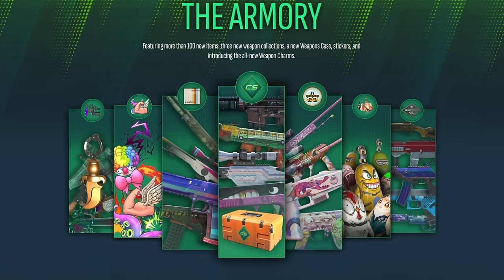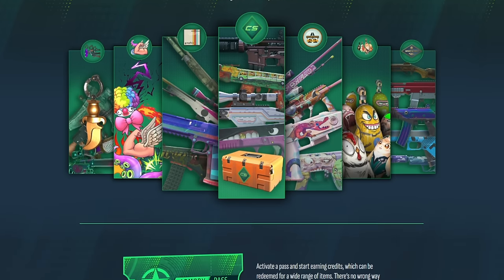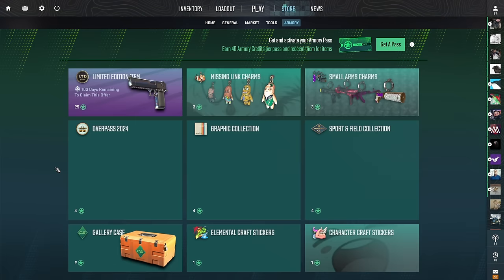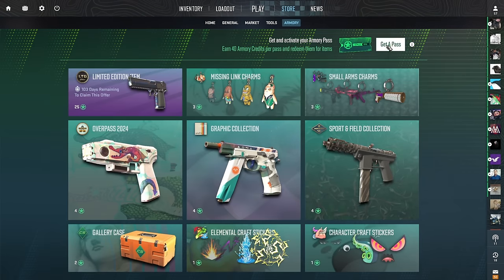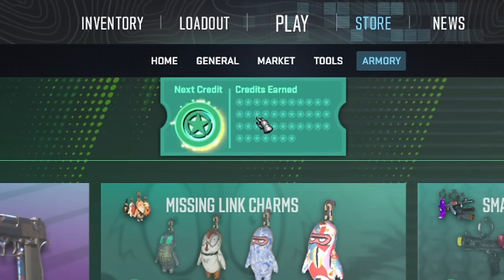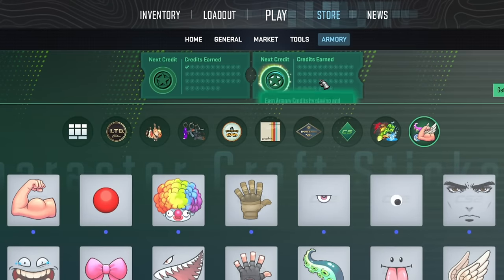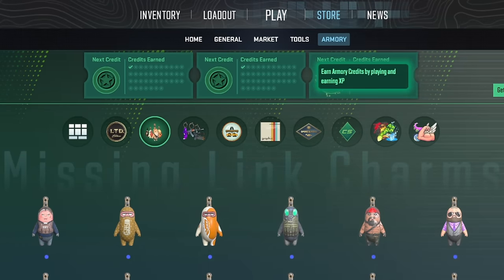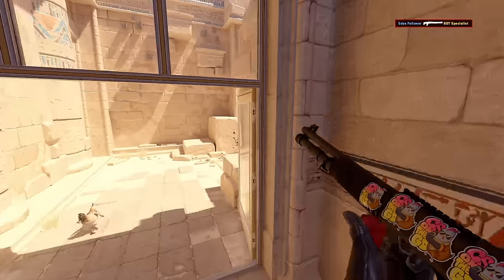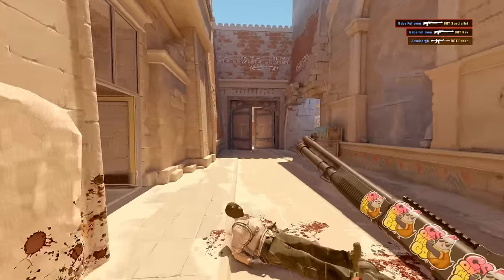This new update is called the Armory. It seems like instead of operations, we're going to be getting regular battle passes now. The Armory Pass costs about 16 bucks, and with your purchase you get 1 star as a gift. You can earn a total of 40 stars, and you can activate multiple passes and level them up at the same time. To earn stars, you just have to play, get experience, and level up — basically it's just a grind instead of the missions we had in operations.